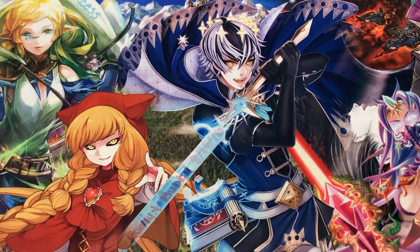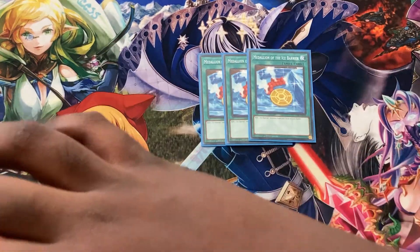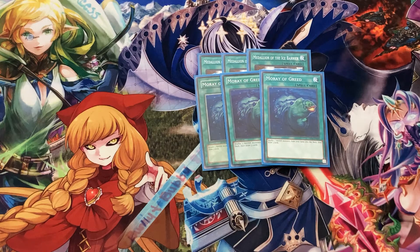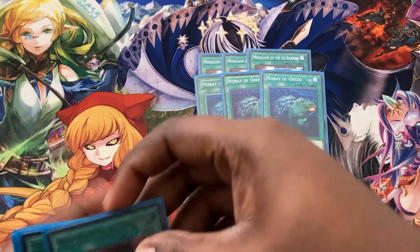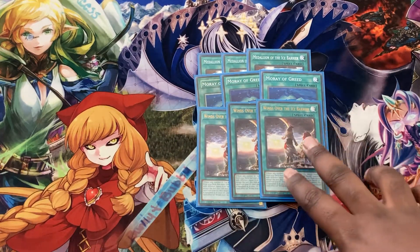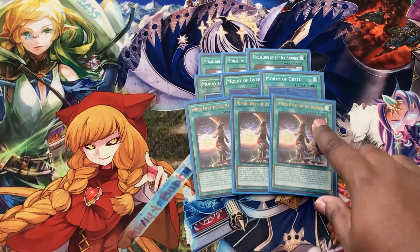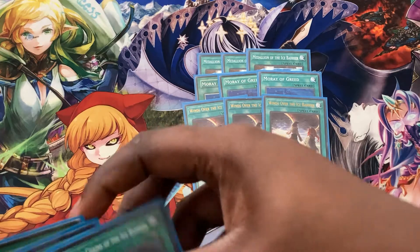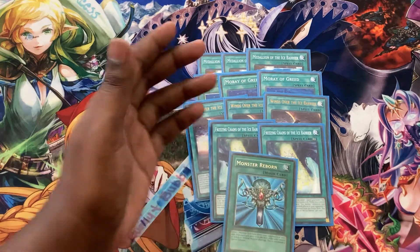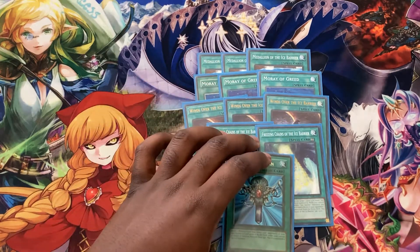Going to the spells quickly — triple Medallion searches out any of your Ice Barriers. Triple Avarice is amazing draw power for a Water deck; basically it shuffles back two Waters and you draw three cards to fix your hand. Triple Winds — I was playing two at first but the three helps you get into your Revealer or any Ice Barrier you need by distributing Ice Barriers on your board. Double Freezing Point and one Monster Reborn are ways to extend and get monsters from the graveyard — Monster Reborn is superior recursion so that's the one-of.